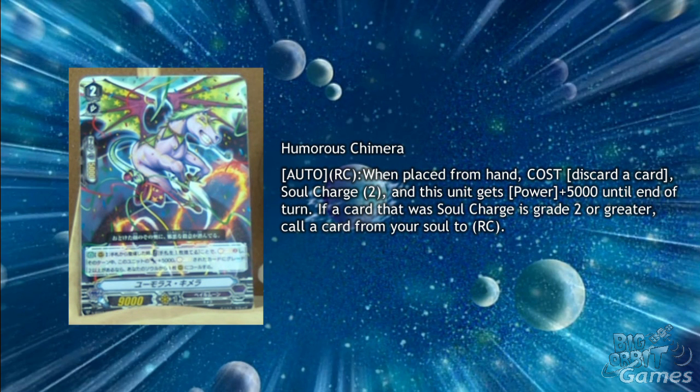Humorous Chimera also helps this cost, with Auto Rear Guard Circle. When placed from hand, cost discard card, Soul Charge 2, and this unit gets plus 5000 power until the end of the turn. If a card that was Soul Charged is a Grade 2 or greater, call a card from your Soul to Rear Guard Circle. It's likely to pull off, and generally useful even outside of the Chimera gang.